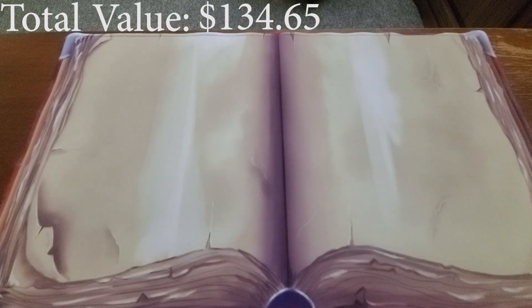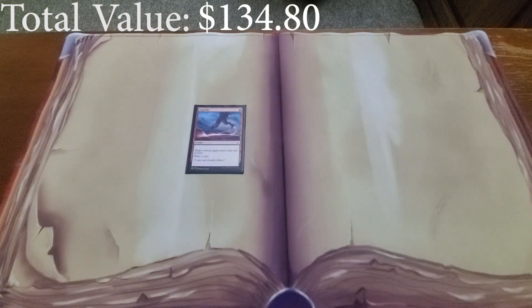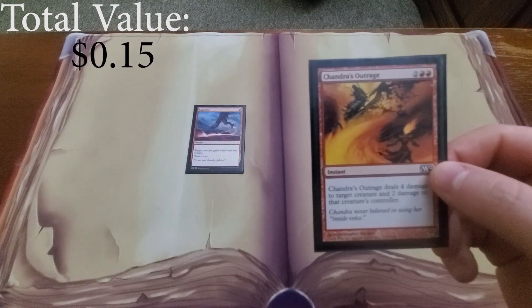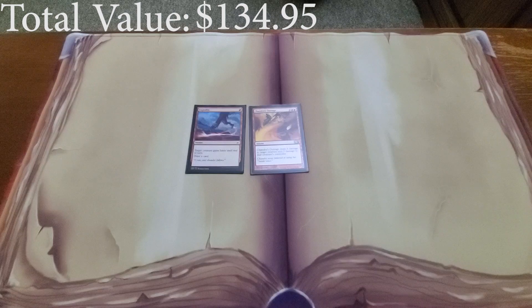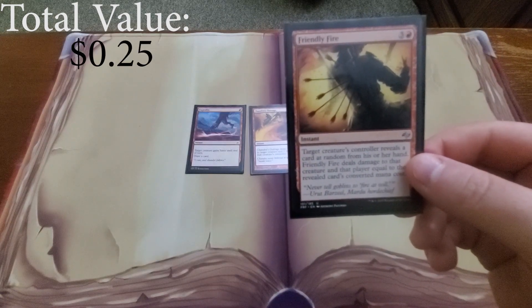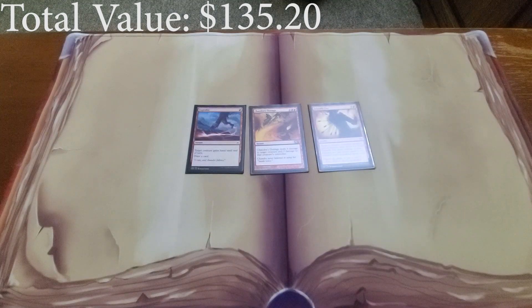Now we get into our instants and sorceries. First is Expedite — get some card draw and give a creature haste for a low cost. Then Chandra's Outrage helps us ping for some damage; I'm sure I can find a good replacement with a lower mana cost — please let me know. And Friendly Fire is another instant to help deal damage, perhaps get some spite out of the way — I could probably find a replacement for that as well.